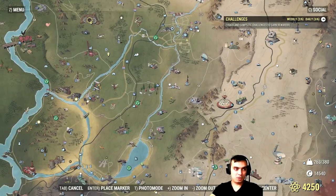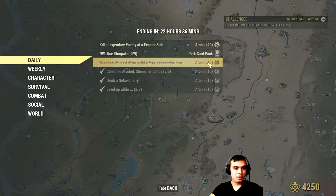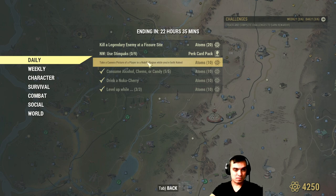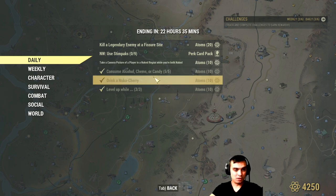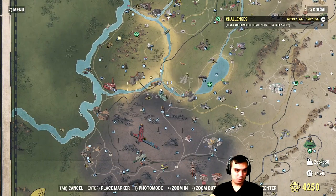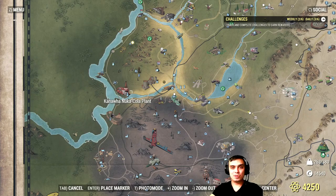But before we do that, we're not done yet. Nuclear Winter — use 9 Stimpaks and you'll get perk cards. I'm not gonna do this one, this is insulting. And Nuka Cherry — where you can get the Nuka Cherry. Let's go to the Nuka Cola plant, that's where you can get your Nuka Cherry.